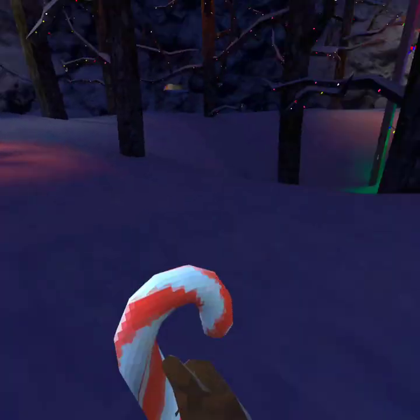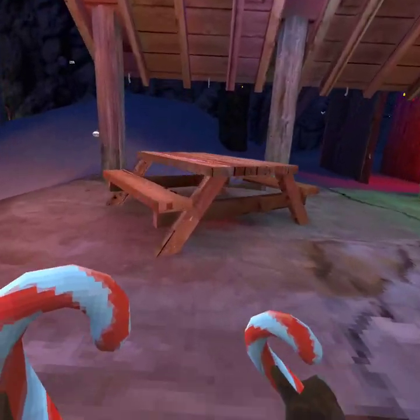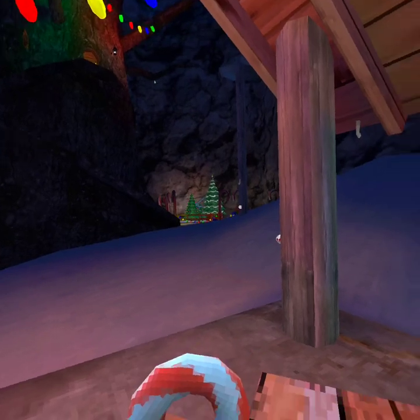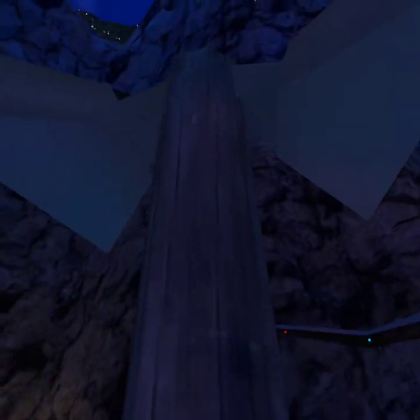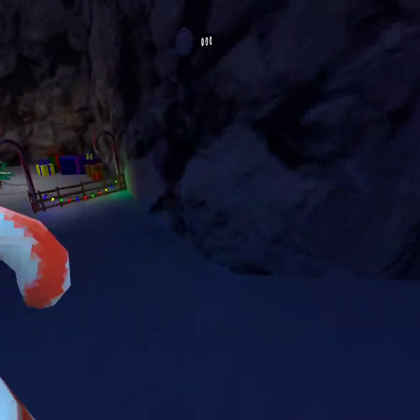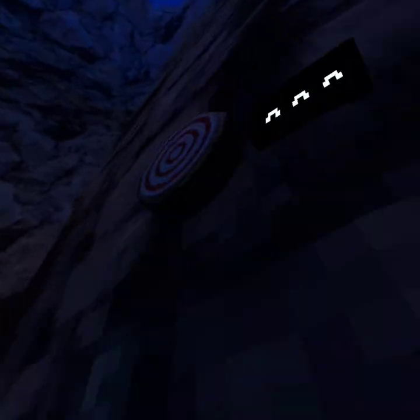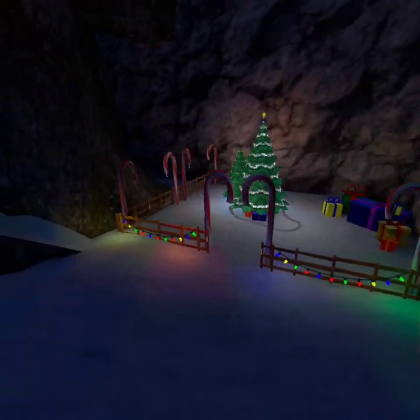Look at this, guys — you can pretend you've got the old tag cosmetic, the old candy cane one. You can trick people and say, 'Oh look, I've got the old candy cane.' And you can throw it up here and it will make a score for you. Cool, huh?